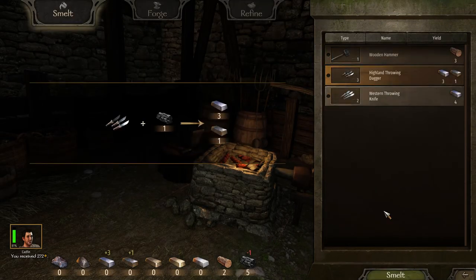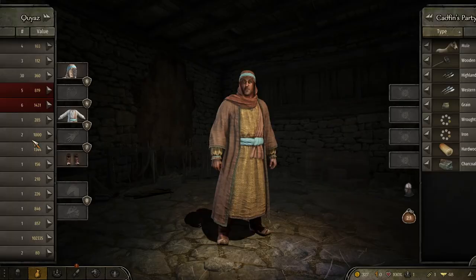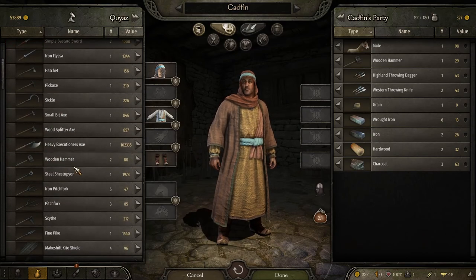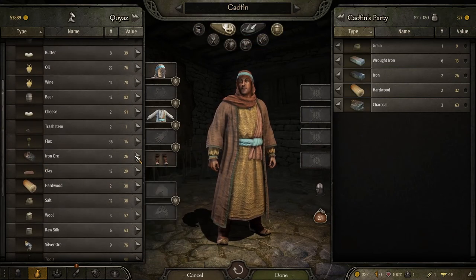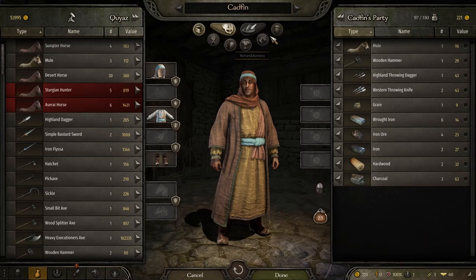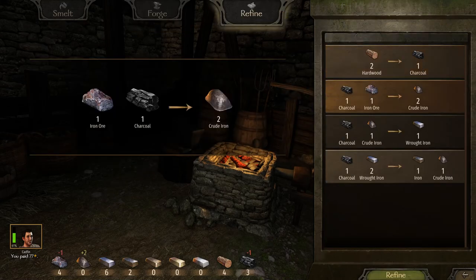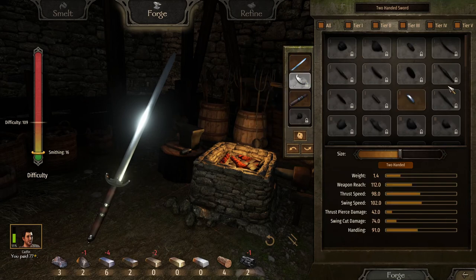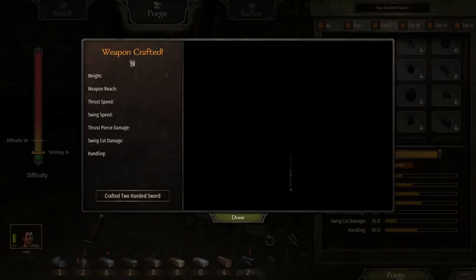We're going to hit the smithy and smelt some things. Back in the trade screen, we're looking to buy hoes if they have any — they don't, which is unfortunate, because they're really useful for getting crude iron. However, we can just buy some iron ore and make it ourselves, even though it uses materials I was hoping to avoid. So let's go to the smithy, make some crude iron, and now we can actually make our first weapon.